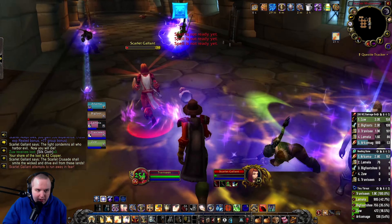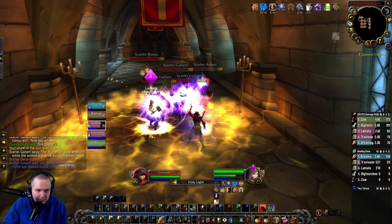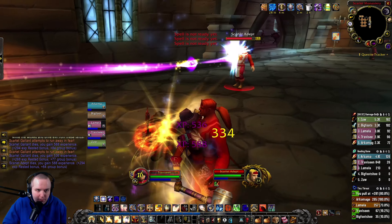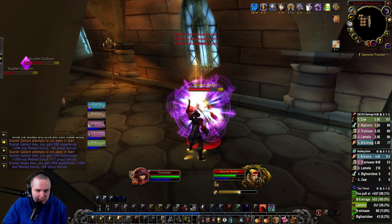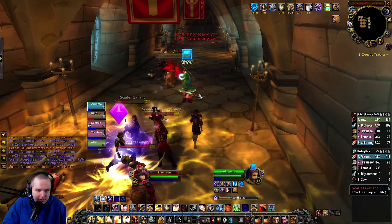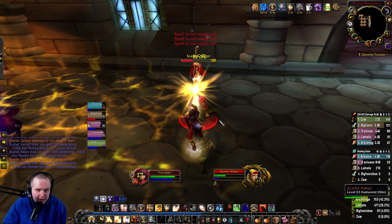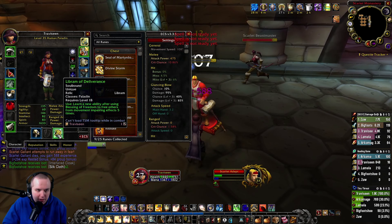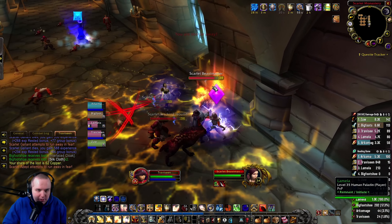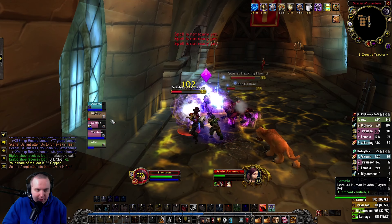Wow, this Lamella guy's getting wrecked — I usually heal him. I should probably go to an AoE spec, and I also need to use Freedom on people. So I can get this Ruin here, because we have to leave room for Deliverance. We have to use Blessing of Freedom to free others from movement and parrying effects five times, so we have to pay attention when people have those effects on them.